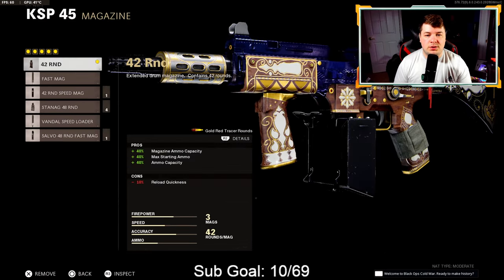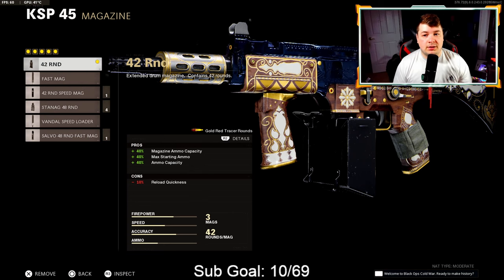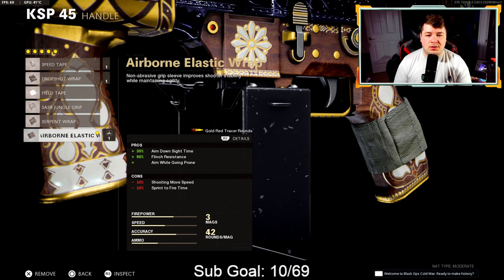Down to the magazine we have the 42 round magazine. 42 bullets is a ton for a burst fire SMG and the reload speed really isn't all that slow. We have extremely snappy aim. For the handle, the airborne elastic wrap — 30% added to aim down sight speed, 90% added to flinch resistance, and of course ability to drop shot.